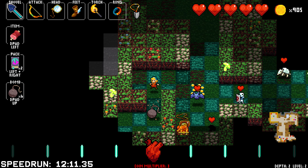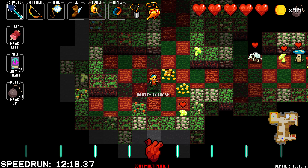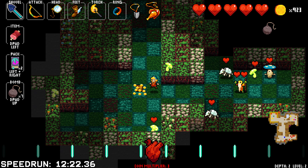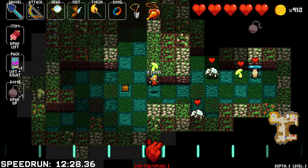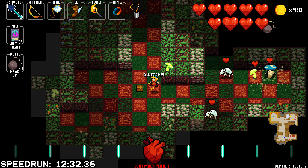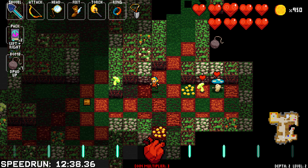And that right there in that chest is a charm of gluttony. If we have full health and eat this meat that gives us four health, we will overheal to new max health levels. Watch this top right corner — looking at those five hearts — now our max HP is seven hearts. That's why you go exploring!